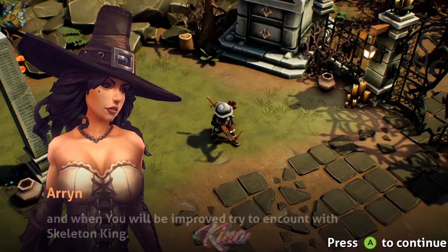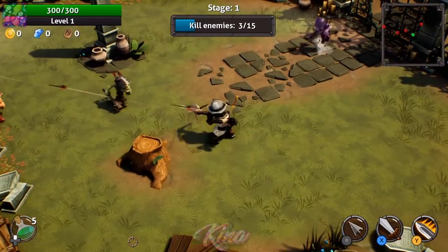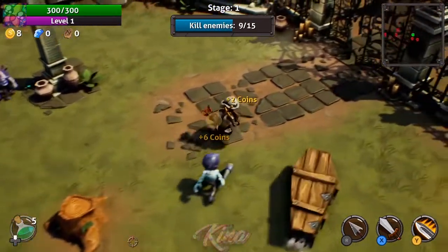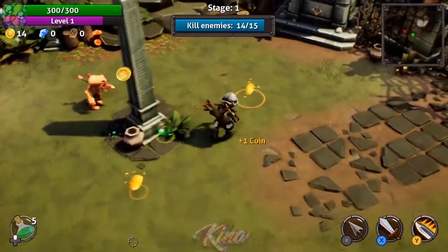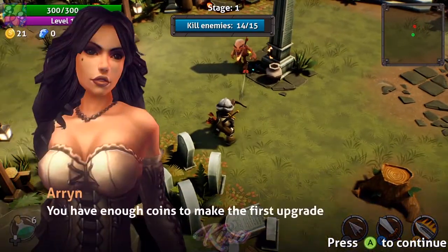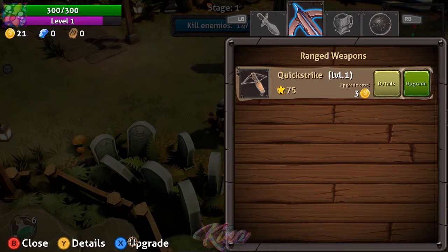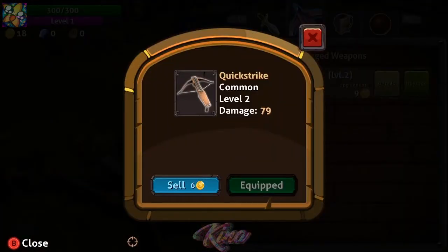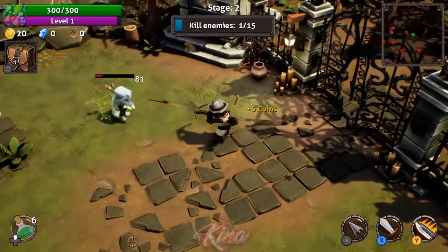This would be like very stage one — I would say it was some sort of practice. You can see on my top left I've got the level, and 300 would be my health bar. You get some coins and you can create your weapons — that's what the lady told me to do. If you keep killing them you just keep leveling up; the more enemies you kill, the more levels you get and the stronger you get.